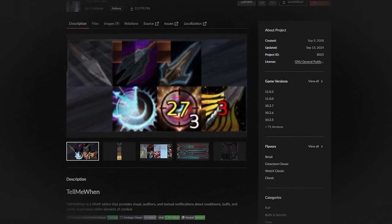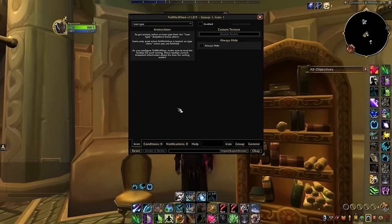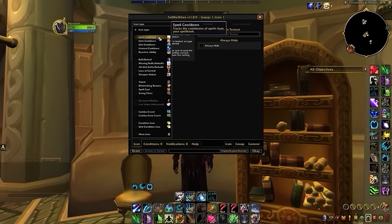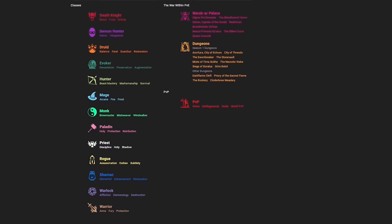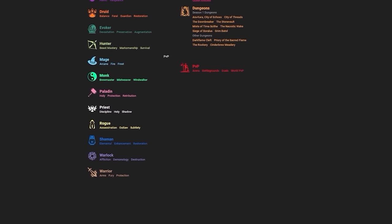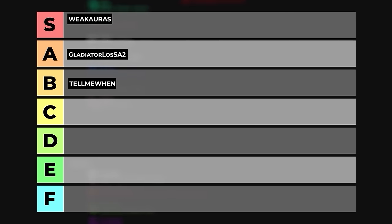You might have heard about Tell Me When, which is yet another potential Weak Auras replacement. Unfortunately unlike Gladiator Lhosa, which simply has you uncheck a few boxes to be functional, Tell Me When has a much longer setup process, while not nearly having as much popularity and support as compared to Weak Auras. Because of this, it will be the lowest ranking Weak Auras replacement.